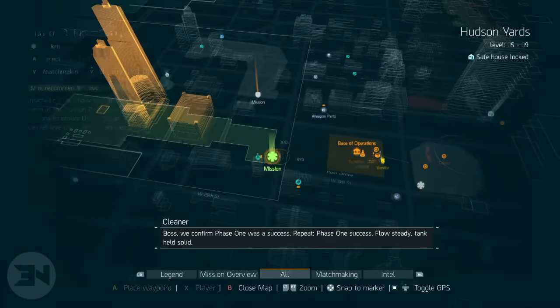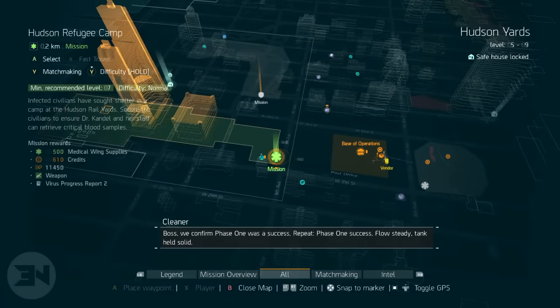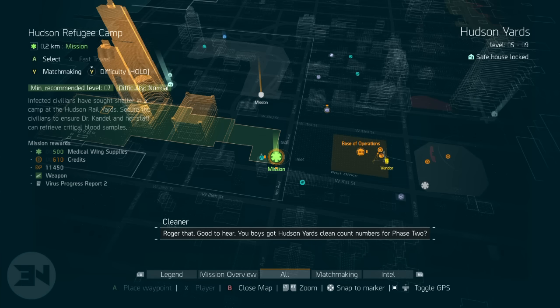Just to show you briefly what that can do — if I go to my missions and run over to the next mission I can do, this medical mission right here, I can gain 610 credits. A 10% increase on that would take it up to around 670 credits.